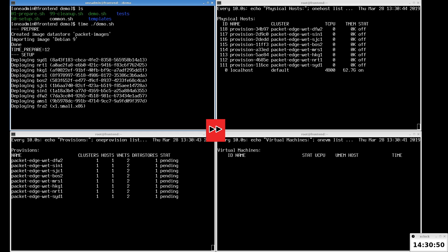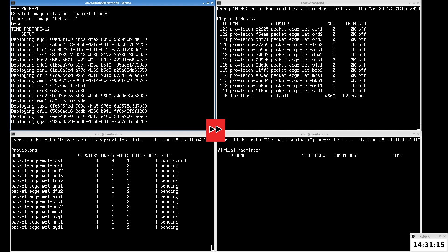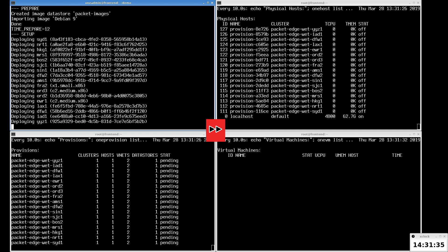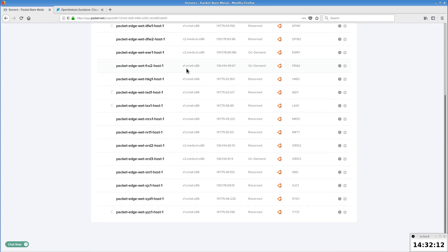Now we're going to fast forward a little to have all the provisions for all 17 locations running. We can check the Packet dashboard and see the new servers are being provisioned.